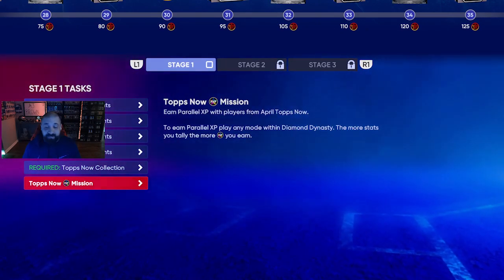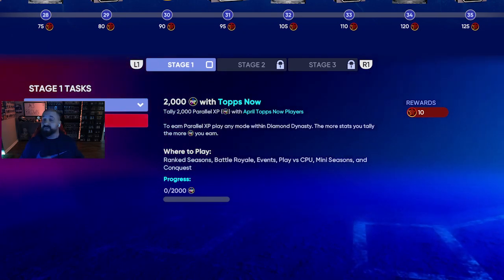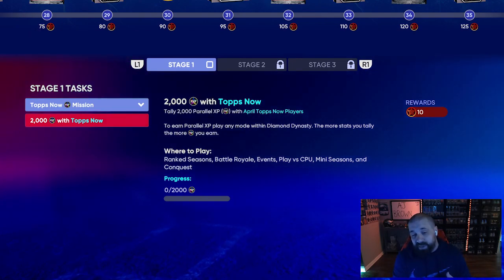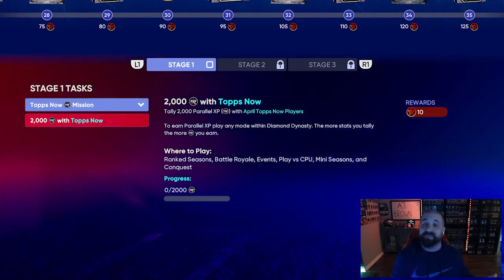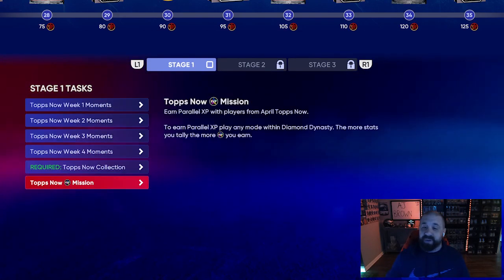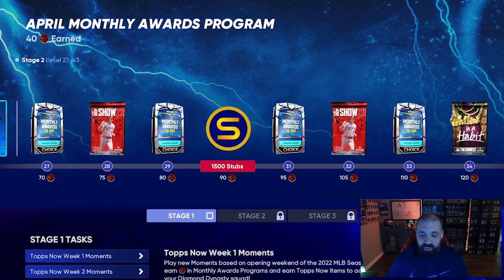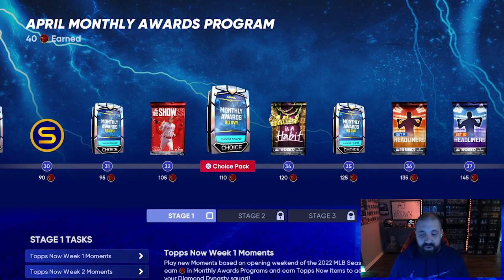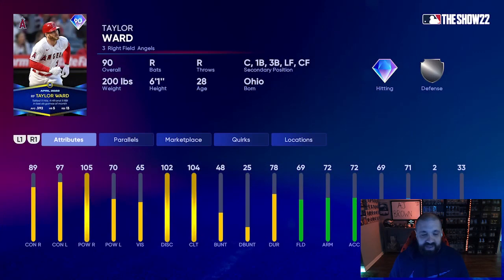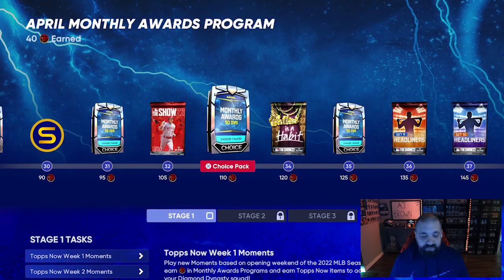The Tops Now PXP missions require you to play with April Tops Now players. Put a bunch of those Tops Now — if not all of them — in your lineup, play a couple Conquest games or a Play vs. CPU game, earn 2,000 PXP, and that's another 10 program stars, getting you to around 102. At 102 you get another 88 overall pack. Then there are 90 overall rewards — Ty France, Taylor Ward, and Kyle Wright — and doing all of that should get you into Stage 2.